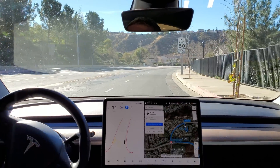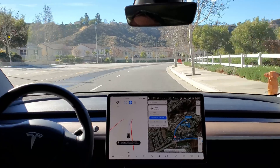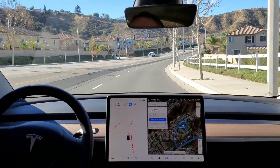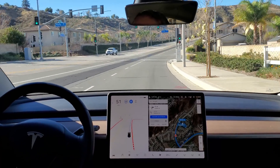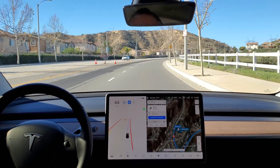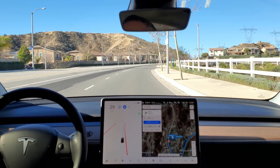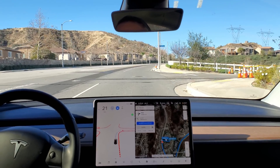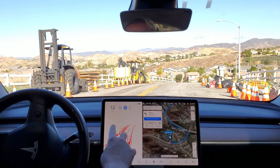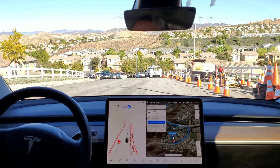Right turn there, done with the green. It started signaling because we're decelerating for the turn. As you'll see here, there's all the construction vehicles positioned, and it's handling it rather well — really well.